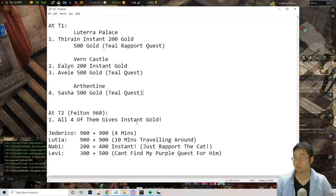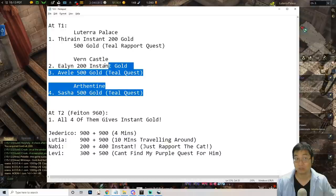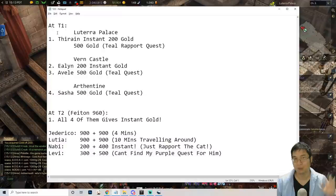Coming over to our notes: the concept of this video is we will be going back to do rapport for tier 1 and also tier 2. I do recommend tier 2 players do the tier 2 ones first, and then come back to tier 1 if you still have spare currency. If you don't have tier 2, then you can do the tier 1.